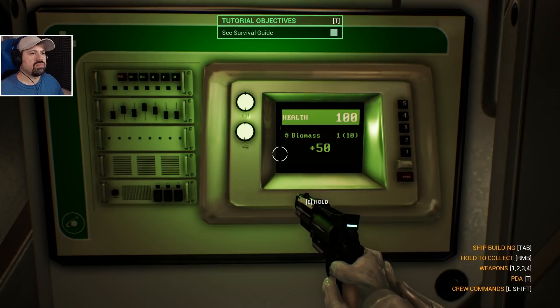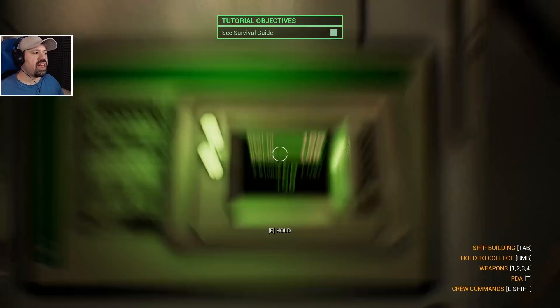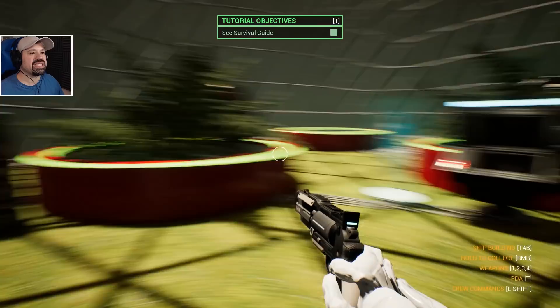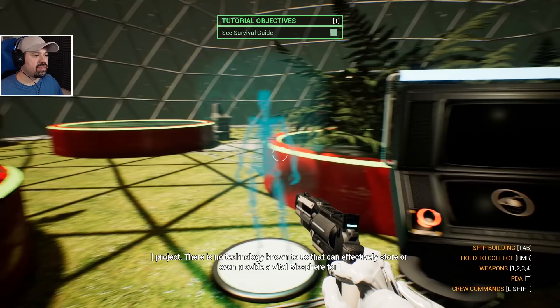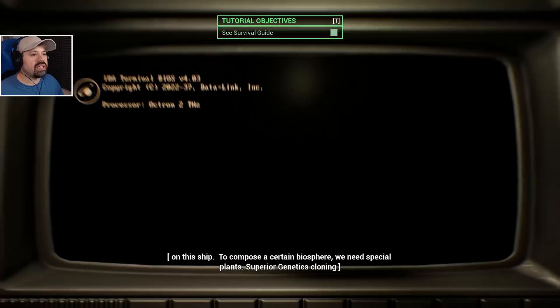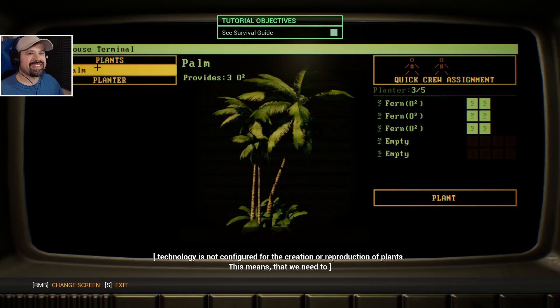What else do we have — oh, that shows us our biomass and our health. Hold E to gain health — we heal up on that station. If this is the ship we just built, all the way at the back has to be the greenhouse. There we go — look at that! Talk to IDA: this is the greenhouse, the concept of cultivating plants on board is central to the Genesis project. Life forms demand different biosphere components — we need special plants. Superior genetics cloning technology is not configured for reproduction of plants — we must protect our plants at all costs.